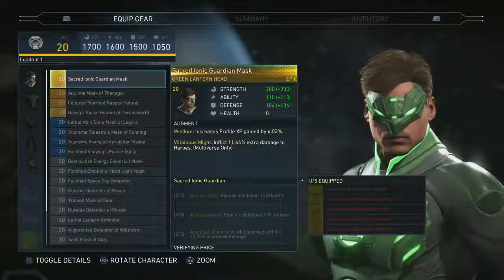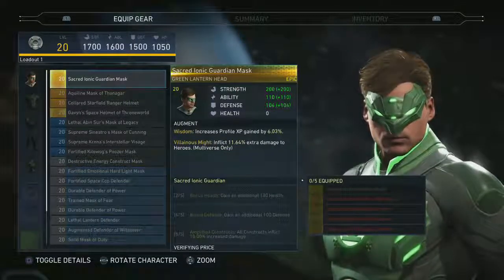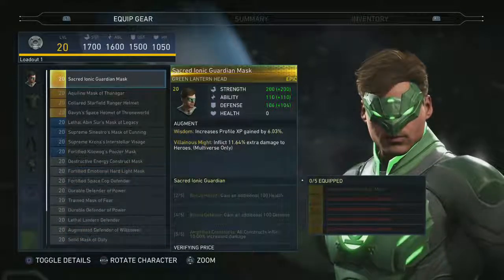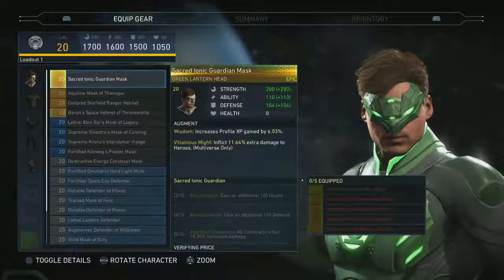Different characters benefit from different stats. For Dr. Fate playing a keep-away style, ability power for special move damage is super important. But for Catwoman, strength is going to be a key stat because she does a lot of physical attacks.